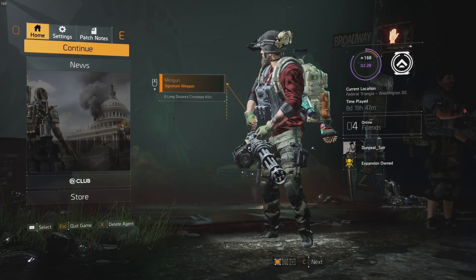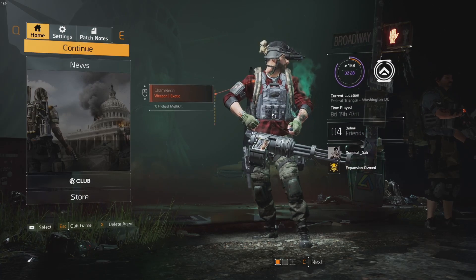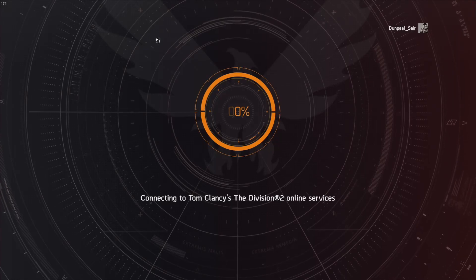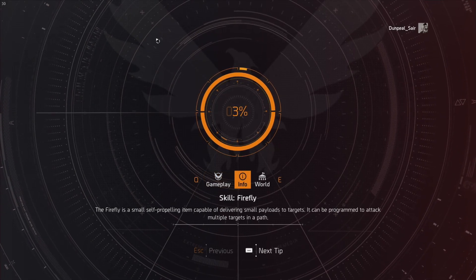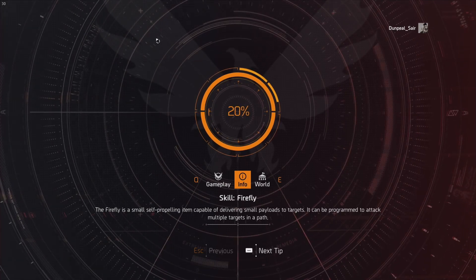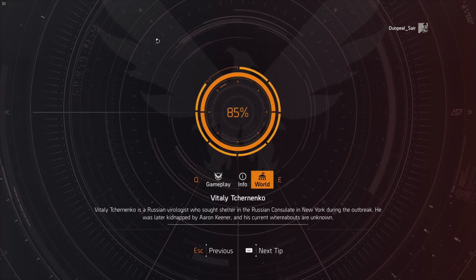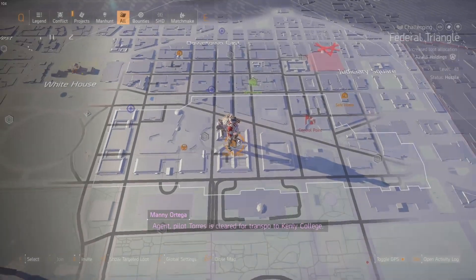If you guys have been like me, you've been searching for this Coyote Mask like crazy. I stopped playing for a little bit after level 30, Warlords came out — that's level 40 now. Looking at how to get builds, how to get the challenging content, how to get the most DPS — and what does every DPS build need? The Coyote Mask. So I was farming this thing like crazy on challenging and not getting it.